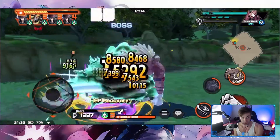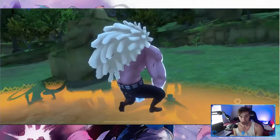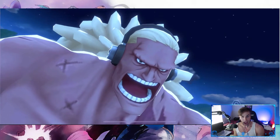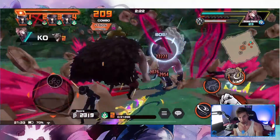We actually popped one already, which made his shield go down quicker — that's how we were able to take him down fast. Generally, it's ideal to try and take the flag when his shield is close to being broken, so you can do that together. When his shield is broken, you can take the flag and wail on him while he's down.